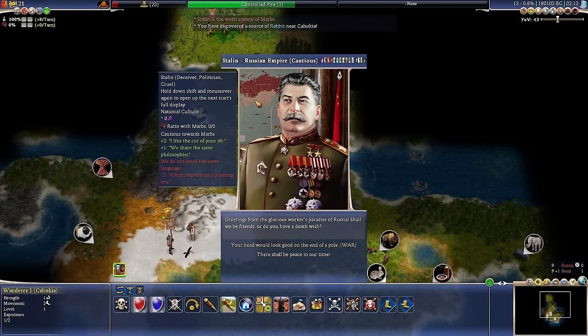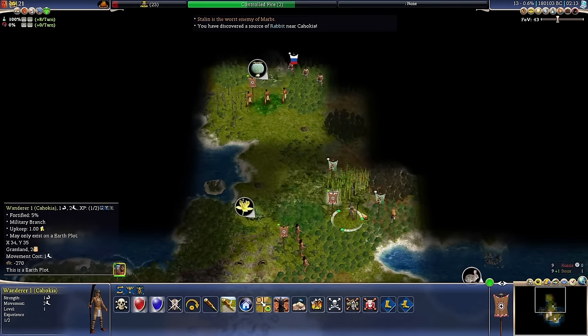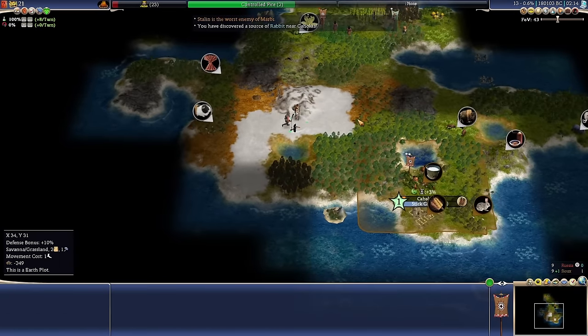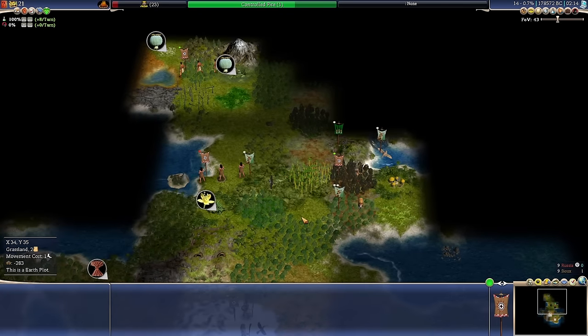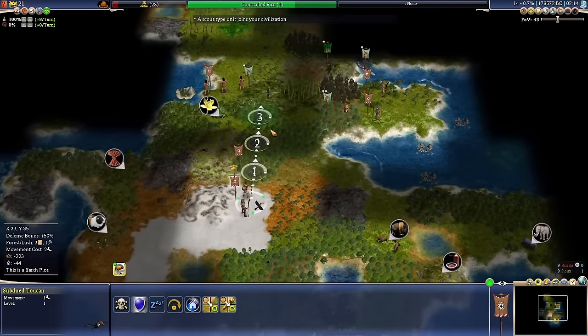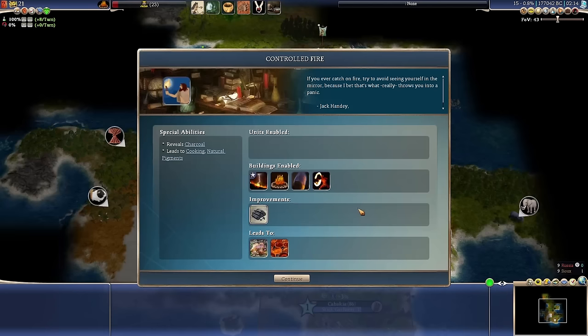We met Stalin of the Russian Empire — in a prehistoric era? Okay bro. Deceiver, Politician, and Cruel. I hope he won't block my expansion here — that would be pretty bad. That would actually be just my luck, when I picked a Pangea map specifically to not get boxed in or limited in expansion early on.